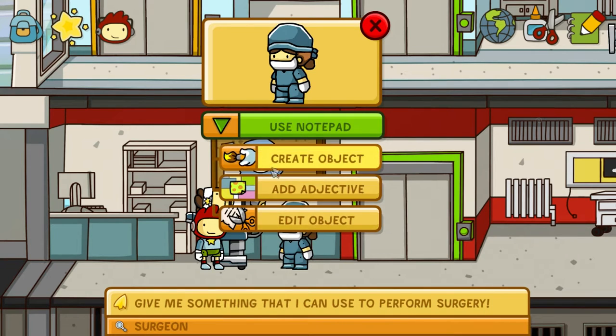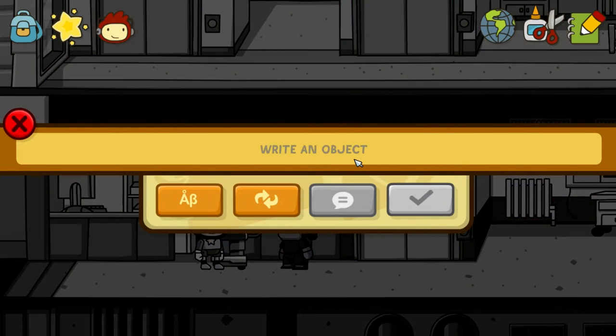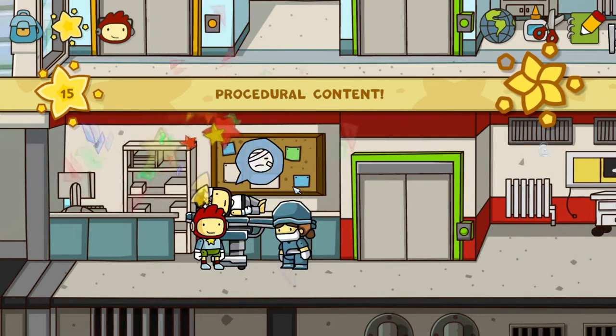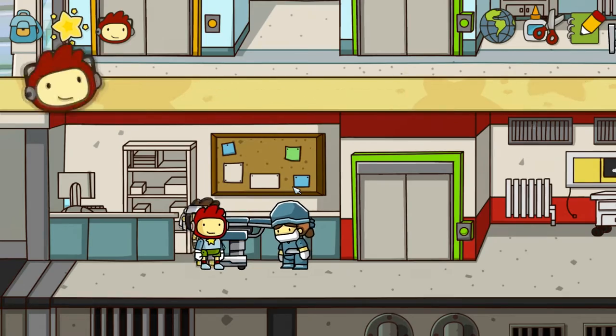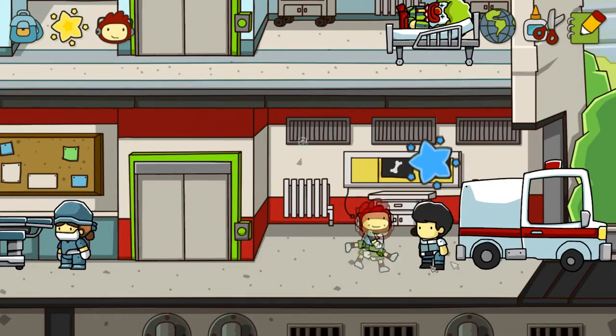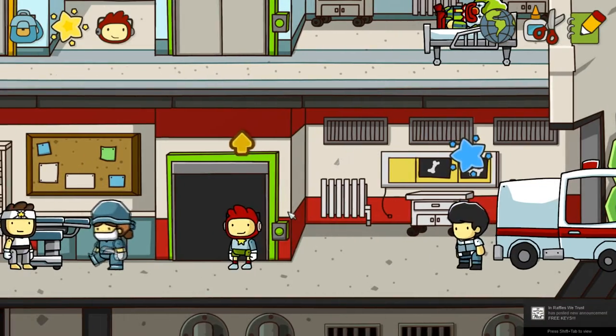She says: give me something that I can use to perform surgery. How about we give her a scalpel? Yep, we give her a scalpel, she moves around, and boom — now we can play as Kenpo, because he's feeling all better. Now here's a star mission, we'll be getting to that later.